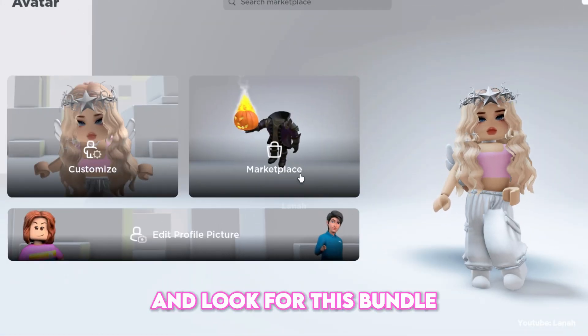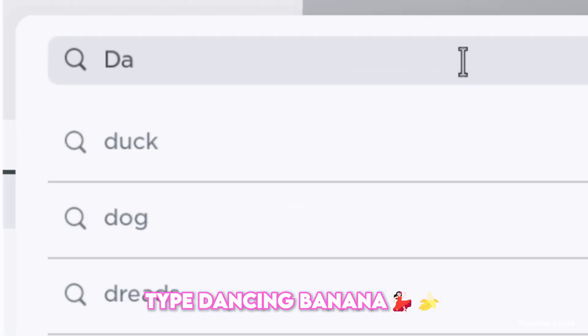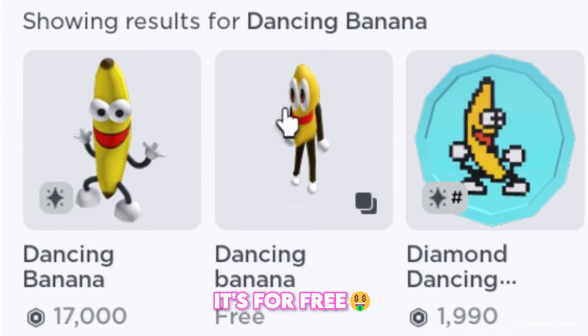Open the marketplace and look for this bundle. Type dancing banana in the search bar. Here's the dancing banana bundle. It's for free.